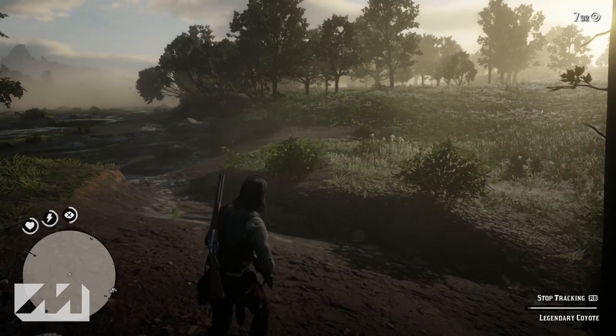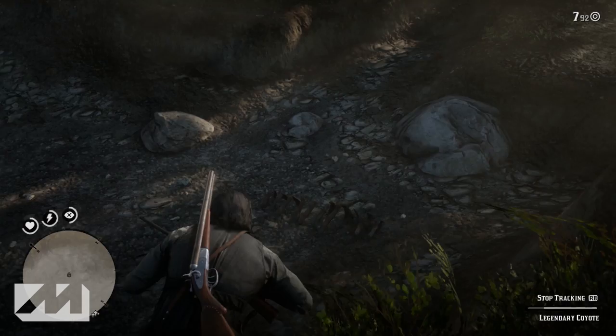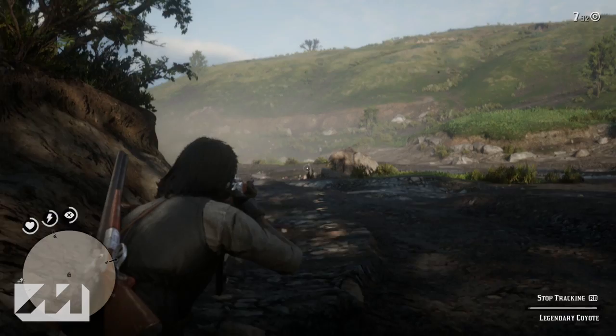It's kind of weird — I don't know if it's a glitch or something — because I didn't have to inspect anything. Basically you're going to want to keep heading east up that hill until you get to the other side, and on the other side of that hill is a little skeleton, like an older carcass. Once you get to that skeleton, I didn't even have to inspect it — it just automatically sent me to where the coyote is. Once you get to that skeleton, look to your left and head northwest.